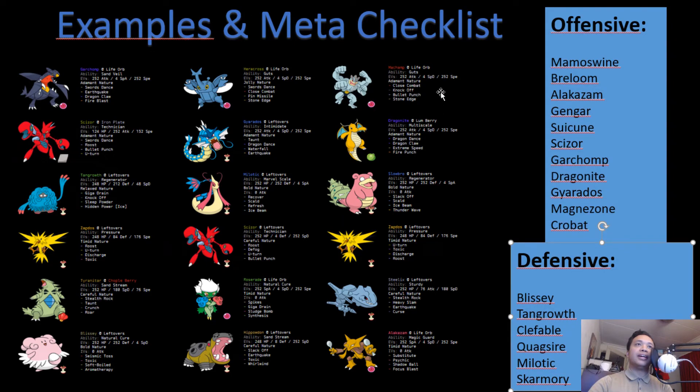If Dragonite gets a Dragon Dance up it can just kill Alakazam with Dragon Claw, and Machamp has Bullet Punch. For Gengar: it's kind of the same story — Dragonite can get off a Dragon Dance and use Dragon Claw; Machamp has Bullet Punch if Gengar is low enough; Zapdos can live a hit and use Discharge; Steelix can live a Focus Blast and hit with Earthquake; and Alakazam is obviously faster.